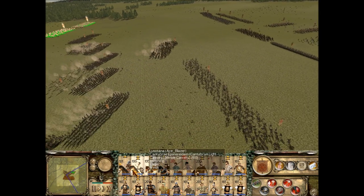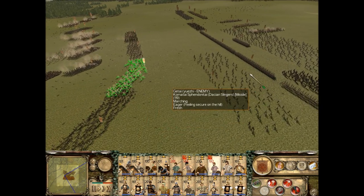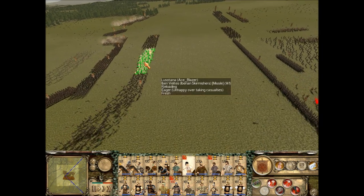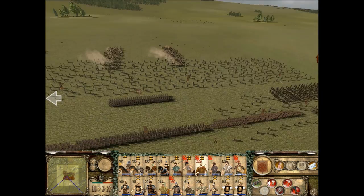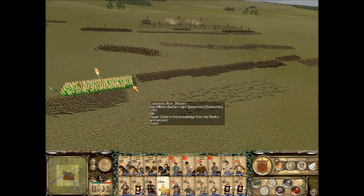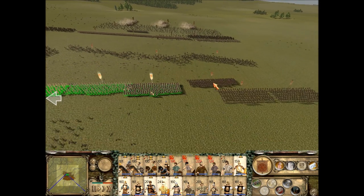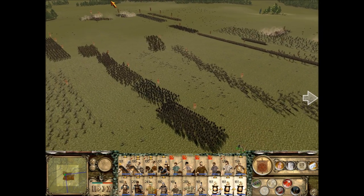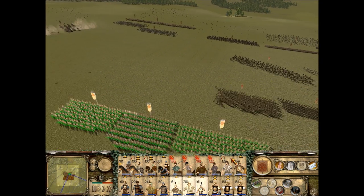I'm going to bring in some skirmishers against his troops. He's got a lot of archers. Historically, archers are used for taking out lighter troops, because archers had absolutely no chance against heavily armed troops — even against the linothorax, the linen armor that most Greeks had. I think generally arrows couldn't penetrate that either.